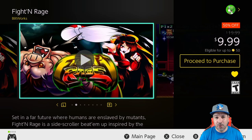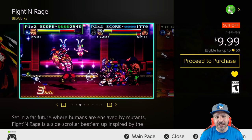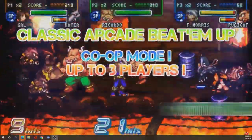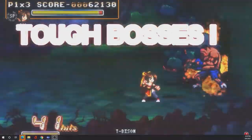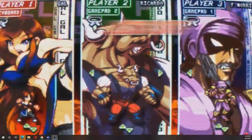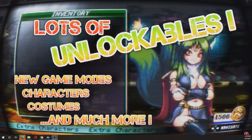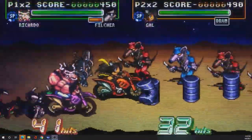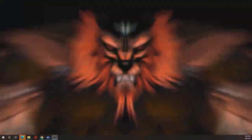At number 2 we have another underrated title: Fight'N Rage. Once again it takes a beautiful retro pixel art style, but this time with cartoon-like over-the-top character designs. Your characters are just as much over-the-top, easily able to pop out 50-plus hit combos. The soundtrack might not be as iconic as some other entries on this list, but it is heart-pounding and keeps you in the action. If you're a beat-em-up fan and you have not tried Fight'N Rage yet, do yourself a favor and pick this one up. If you're lucky, you could get it at 50% off for as low as $10 — one of the best beat-em-up experiences available.